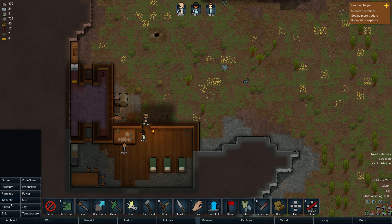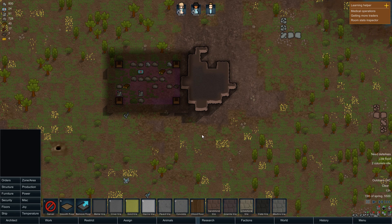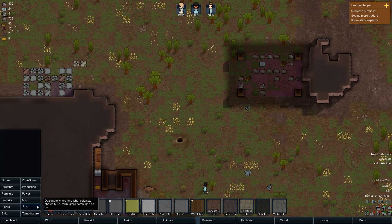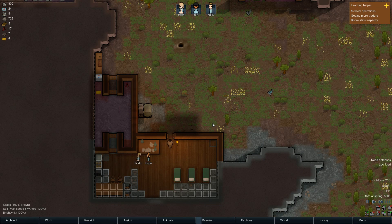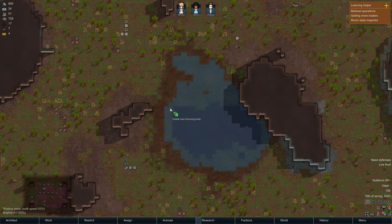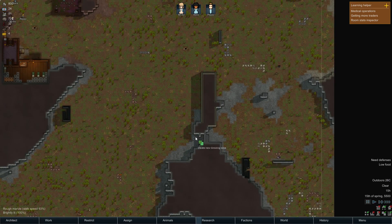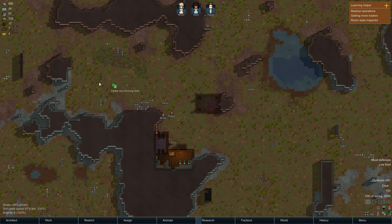It's going to be even more wasted wood — I should really stop putting wood everywhere. How much wood do we have? We have 40 wood. Let me just chop down some more trees and put down a load of wood, make it look nice. Now I'm actually going to remember to put down some growing zones. There are areas over here — is this rich soil? There's a thing called rich soil where it apparently grows better. I can't plant there though.